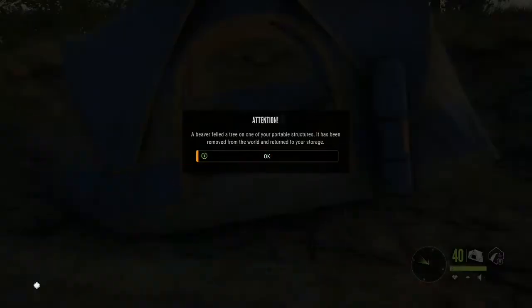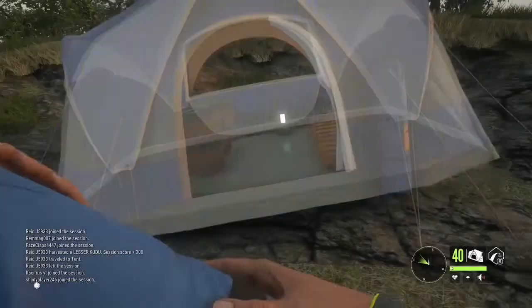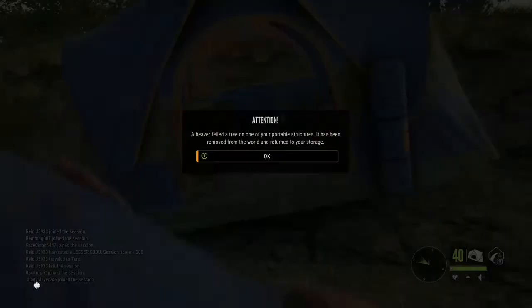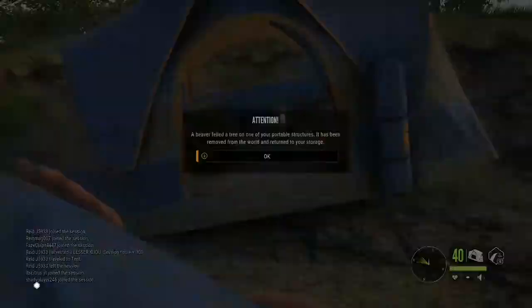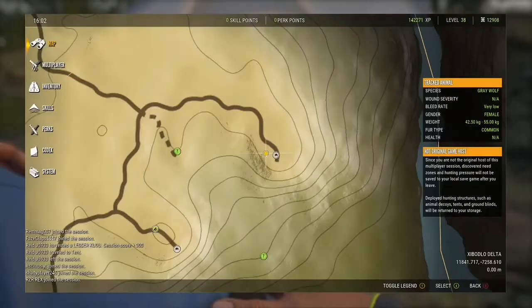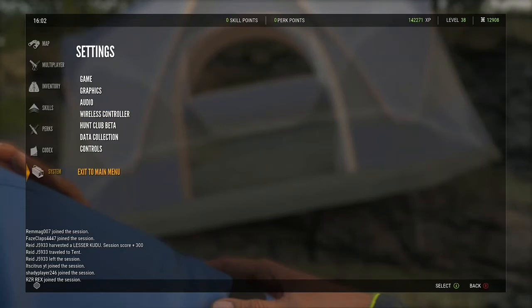Then you're going to want to hit okay, and then you don't want to move — you just want to keep hitting the place button, and then hitting okay. Alright, so keep hitting that. Whenever you're finished, you're just going to want to back out and go to exit to main menu.